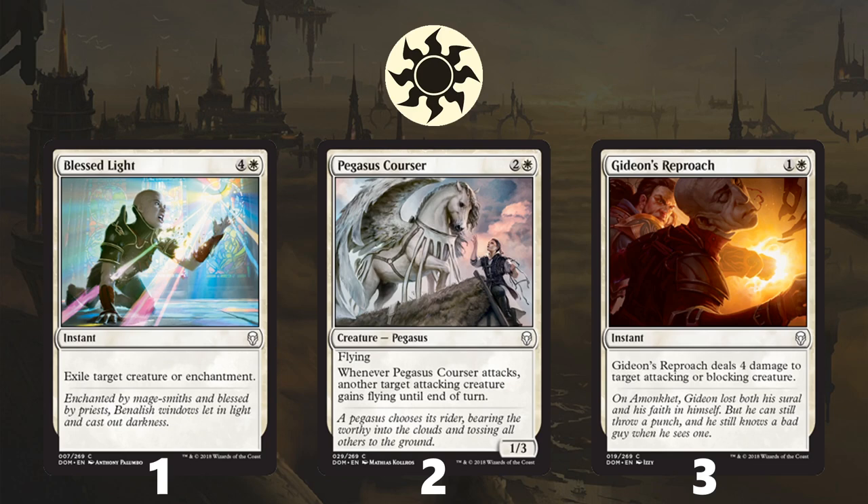Going into the top commons for each color — in white, number one is Blessed Light, number two is Pegasus Courser, and number three is Gideon's Reproach. Blessed Light is nice because it just answers anything. There is a decent amount of graveyard recursion in this set, especially in black, so you can exile creatures so they can never come back. Blessed Light is also pretty splashable, so if you're playing a blue-black control deck and get some mana fixing, you can often splash it. Pegasus Courser edges out Gideon's Reproach because you want to give your creatures evasion if you're trying to be aggressive, and white does have the tools to be aggressive some percentage of the time. Gideon's Reproach is not as good in aggressive decks because the creature still gets a block, but it is nice in controlling decks and kills a lot of relevant threats for only two mana.